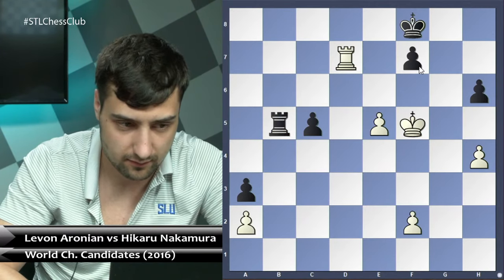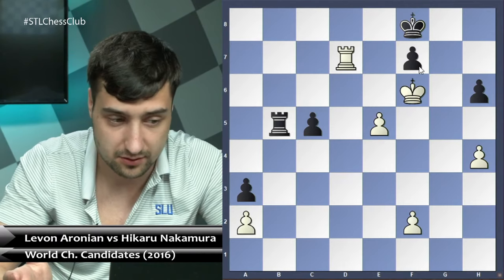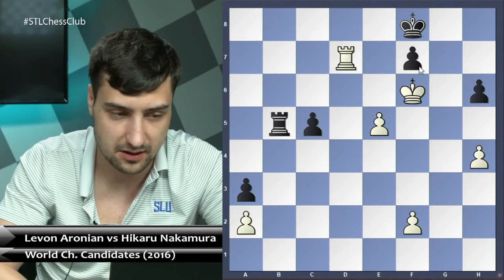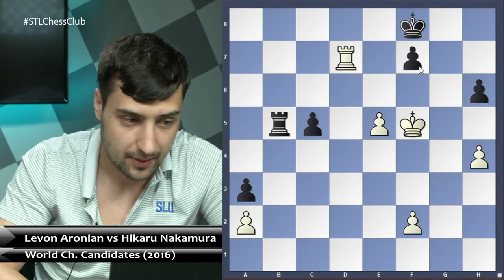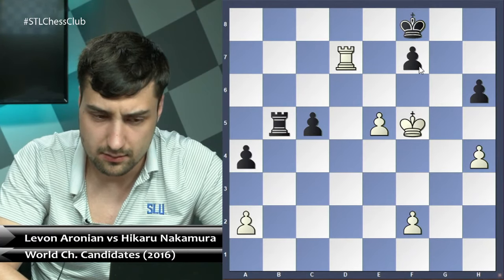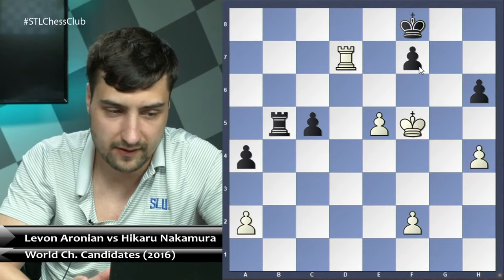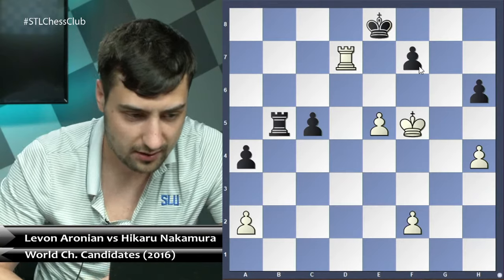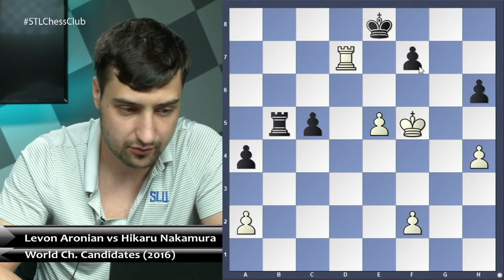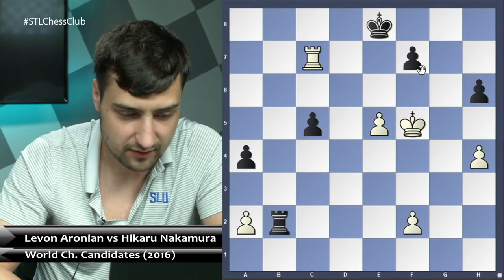I don't understand what happened between these two super-grandmasters — Hikaru blundered by not playing rook e2, and Levon didn't play king f6. Usually when you can play king f6 and it tactically works, you should just do it. In the game, f4 happened. But let's first discuss what was the best chance — I think the best defense here was king e8, to kick the rook out from d7 so that whenever king goes to f6, there's never rook d6.